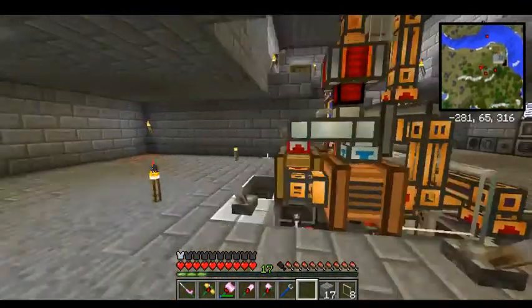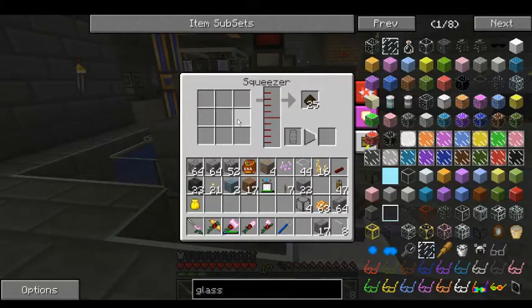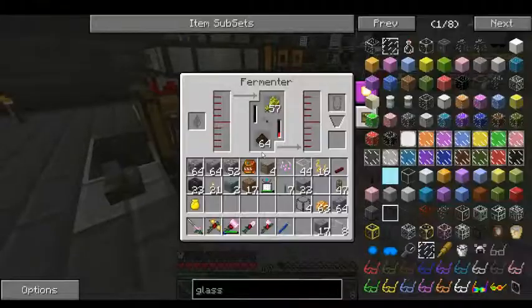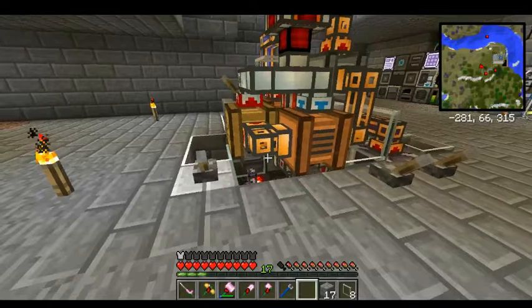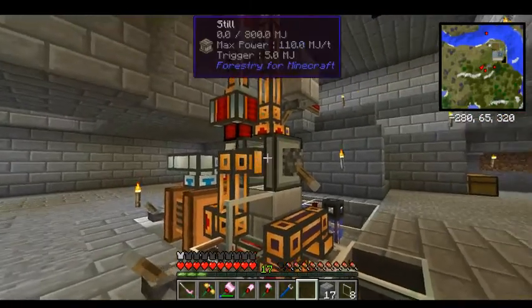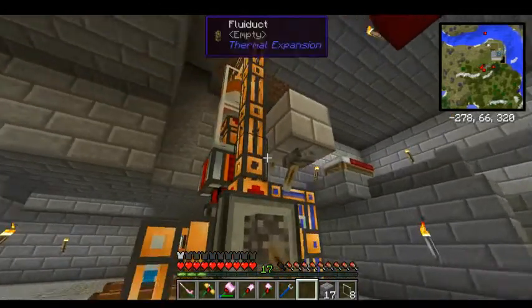This takes everything from the farm — the raspberries, blackberries, and apples — and squeezes them to make fruit juice. The fruit juice goes into a fermenter. The fermenter takes wheat and fertilizer, or mulch, which is a byproduct of the squeezer, and ferments it into biofuel. Then the still takes that biomass and converts it into ethanol.